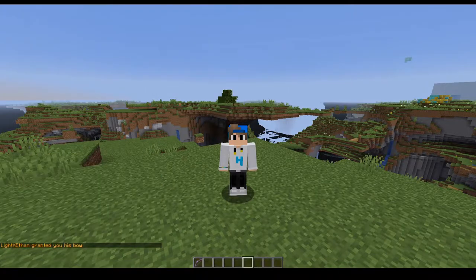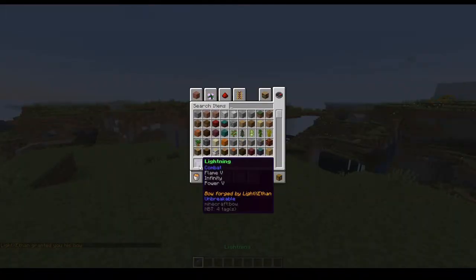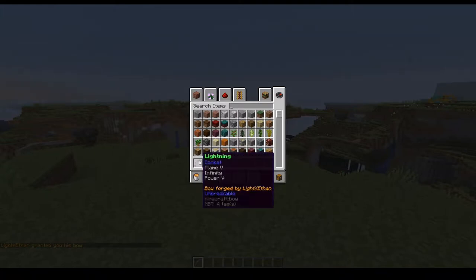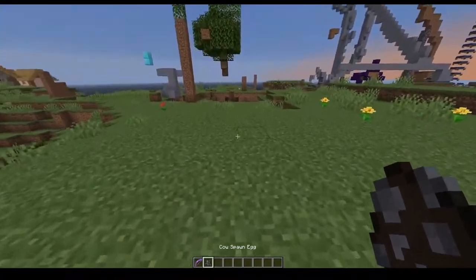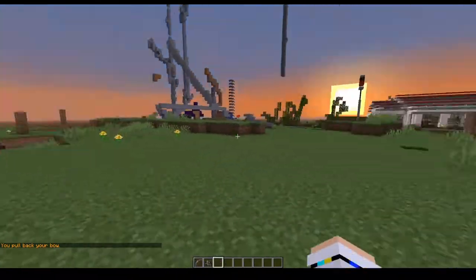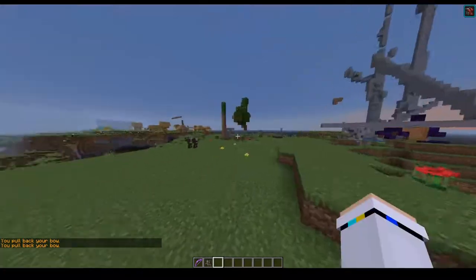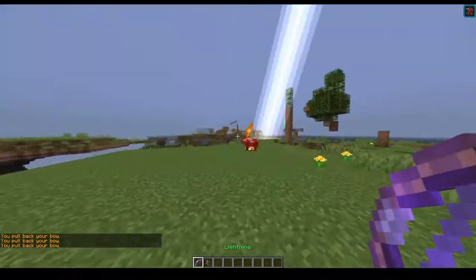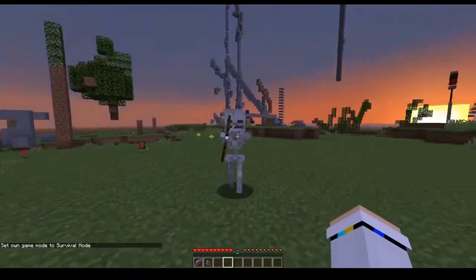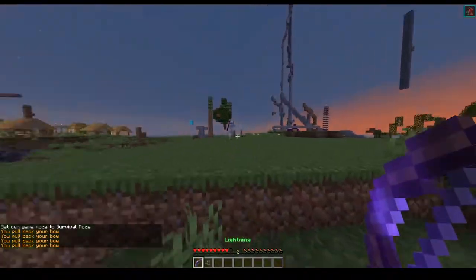The first one I made was this god bow. It's got like very basic enchantments and stuff. So if you get a mob and then you shoot it, you get some speed when you pull back your bow. And if you shoot it, it strikes it with lightning. It's not every arrow that does it, just the lightning one.